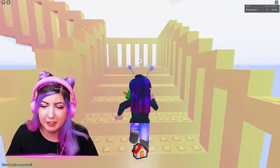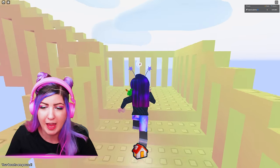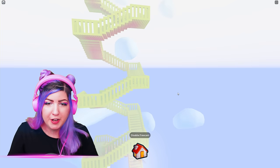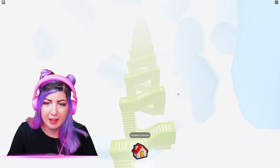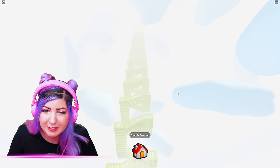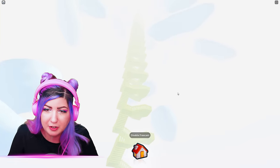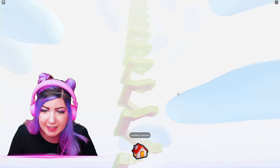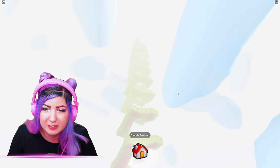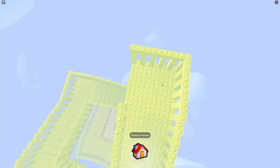This staircase is infinite — I can literally just keep going up and up and nothing happens. I even free-cammed up there. When you free cam, you can fly the camera around; I think you can only get this if you're a partner. If you free cam to the top, you can see there kind of is a top, but it regenerates. The entire staircase regenerates again and will just infinitely keep regenerating.